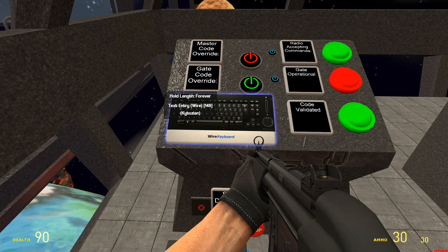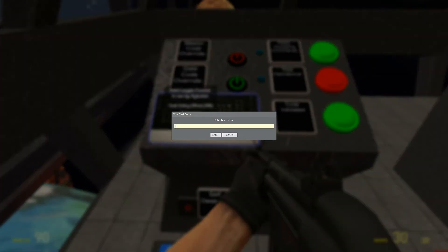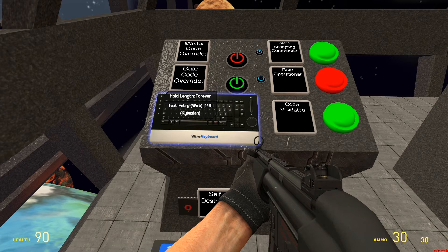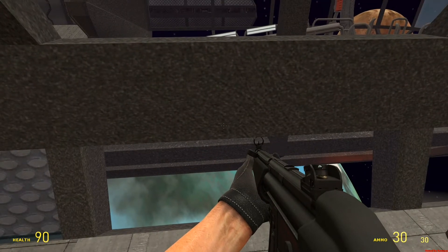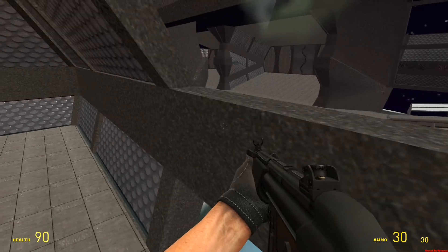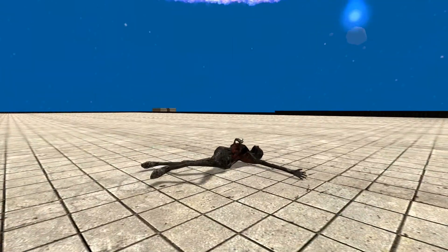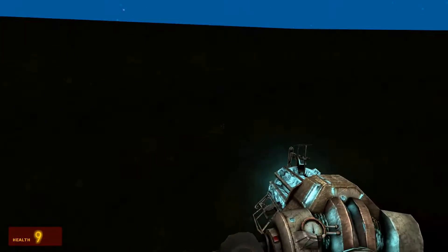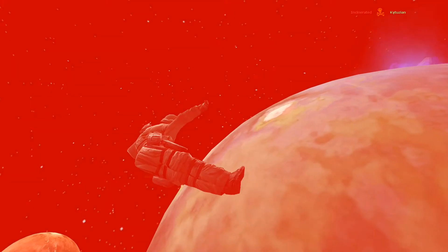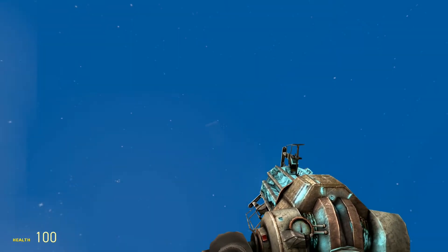The other thing you can do is change the length of the self-destruct countdown. So if you want to change it to, like, 2 seconds so that nobody could possibly escape, you can do that, which I will now demonstrate. If I change this to 2 and then activate this, it'll go kaboom in about 2 seconds. So you can change how long it takes to blow up, and you can also abort the self-destruct. Just remember to clear the code when you're done so that no pesky Wraith can access it.